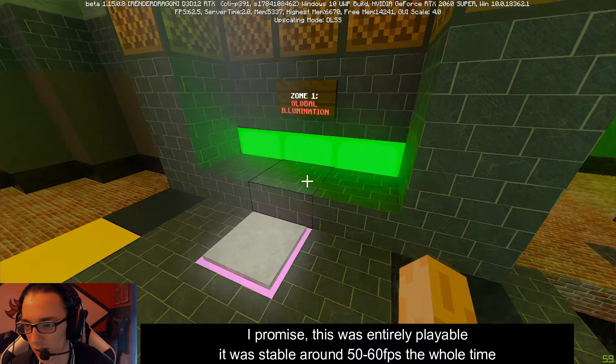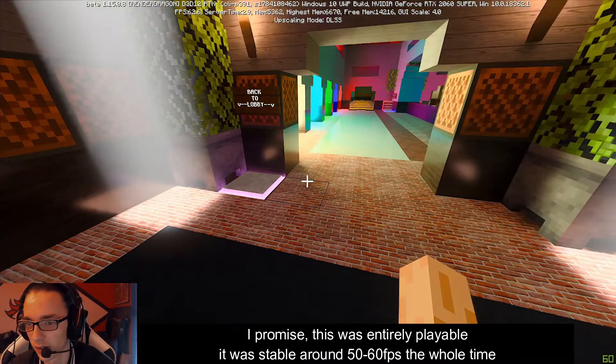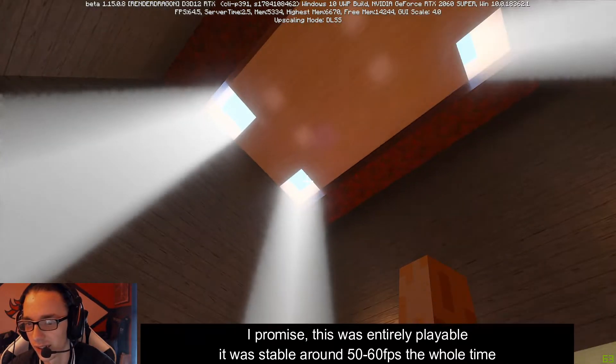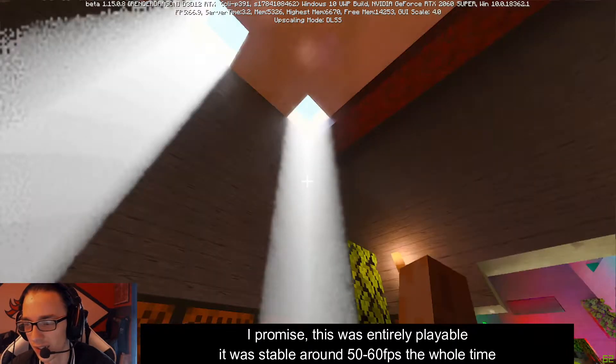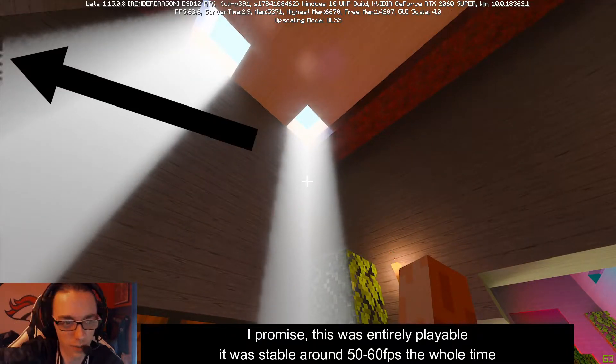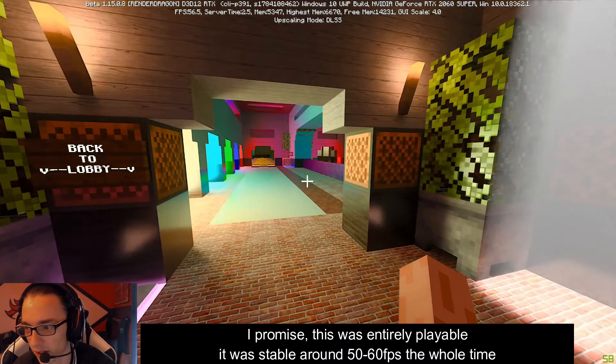Zone one — global illumination. Sunlight coming in, some god rays — that's pretty neat. I'm seeing some weird stuff happening up at the very edge of my screen, but that's to be expected in the beta.